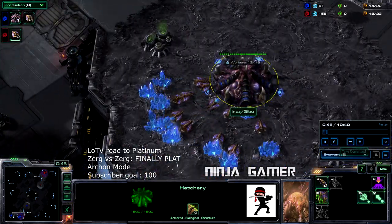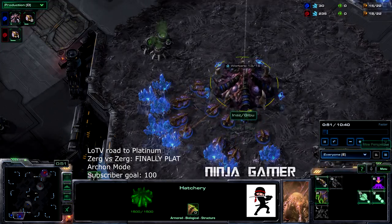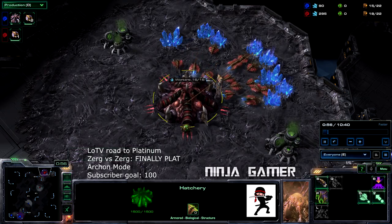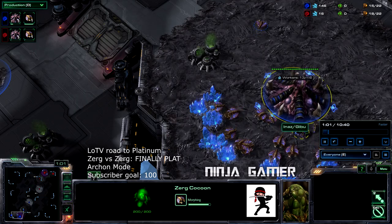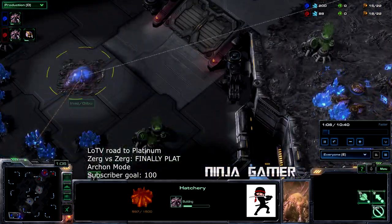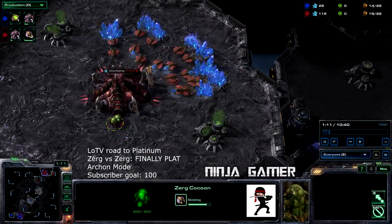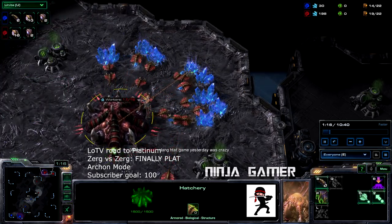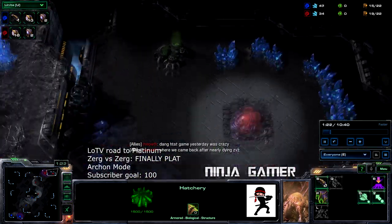Blue does go for the early hatchery expansion. We're going to go ahead and play against Inazuma and Gibusu, which do sound like pretty Japanese-sounding names. He went for a pretty early expansion — he's at the 15 mark. I think we chose to get the Overlord and then continue to get more drones. We have 18 units — about four or five more drones than him.